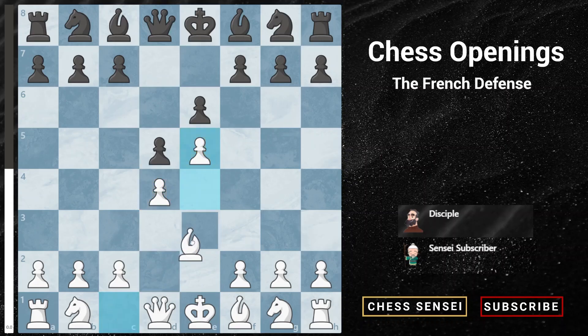So if the bishop were to go to e3 or f4, it would be kind of blocked by white's own pawn as well. And in some cases where white plays pawn to f4, further supporting the center, that would also further block white's bishop. So what are the main ideas here in the French defense for both white and black?